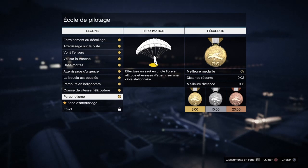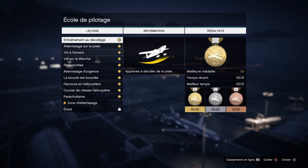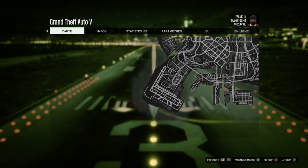Ensuite on lance la mission qui s'appelle Entraînement au décollage. Vous aurez un compte à rebours 3, 2, 1, go. À go, on fait le bouton Start.